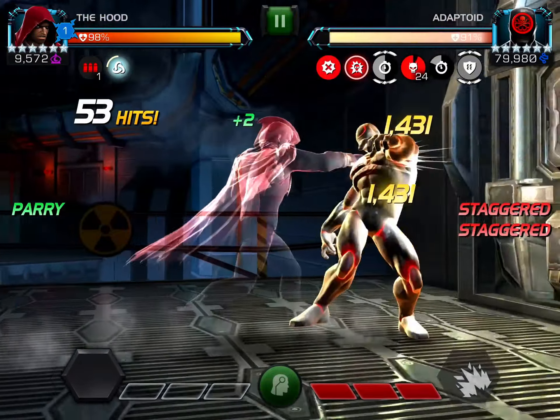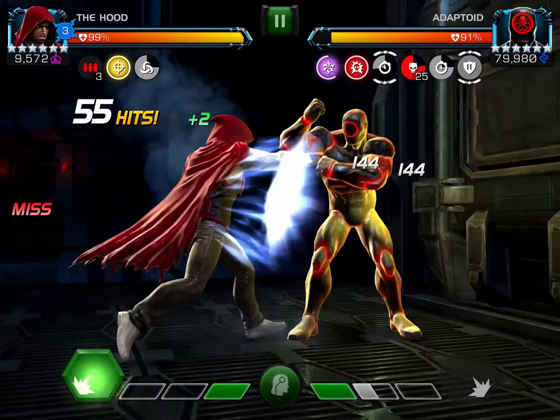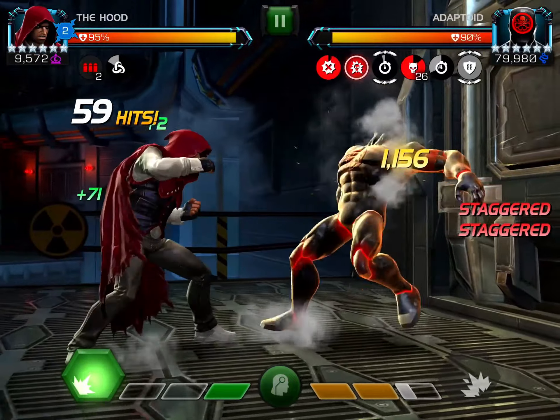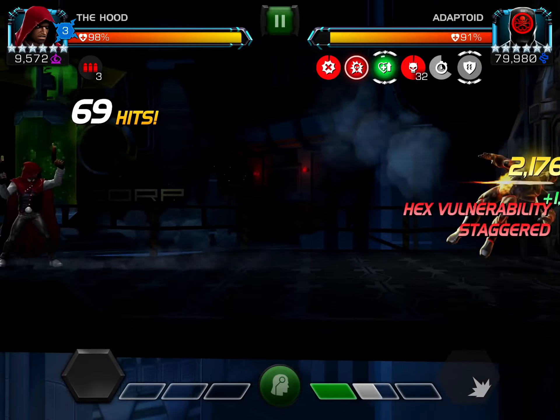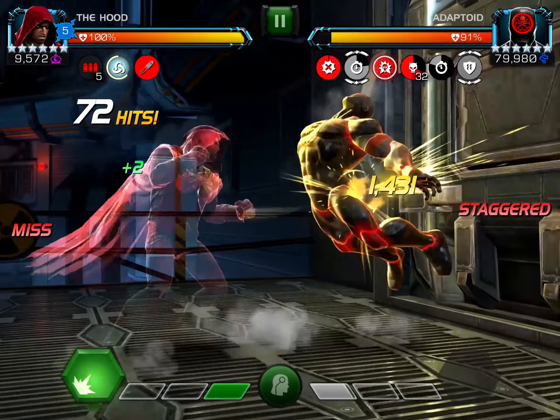One might even say cheesy because this is just a rank 1 6-star Hood — I think he's sig 20, could be 40 but I think it's 20. No boosts, no suicides, no synergies, and I finished this fight in under 4 minutes and lost about 4% health. Although I know his region is currently bugged right now, even so it wouldn't have made a difference in terms of the outcome of the fight.